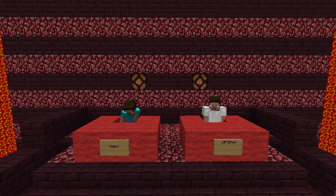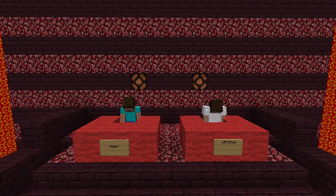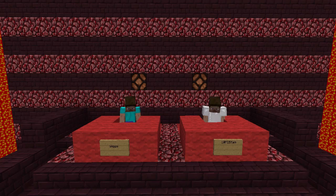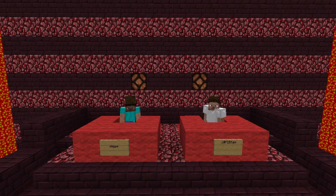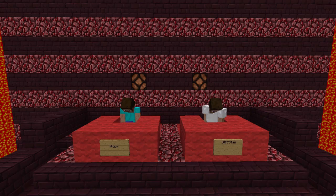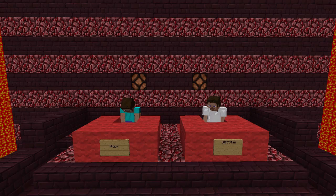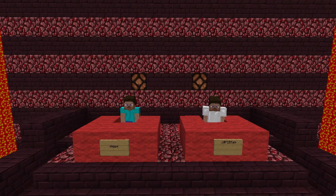We move on to a sudden death question because the round is tied at one point each. What block can zombies and skeletons stand on during the day, other than water? Nick buzzes in — obsidian — incorrect. Wiggs says ice — also incorrect. Second sudden death question: How many hits with your fist does it take to kill a chicken? Wiggs says three — incorrect. Nick says four — correct! Nick wins round two. The score is tied at one round each going into round three.